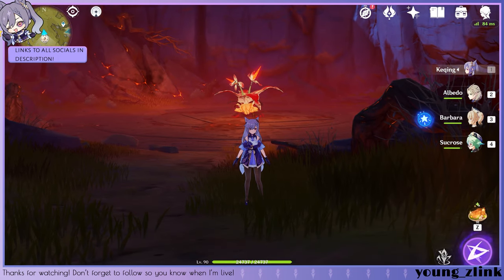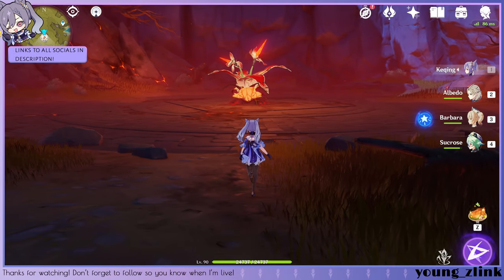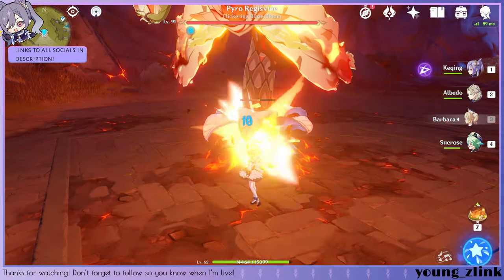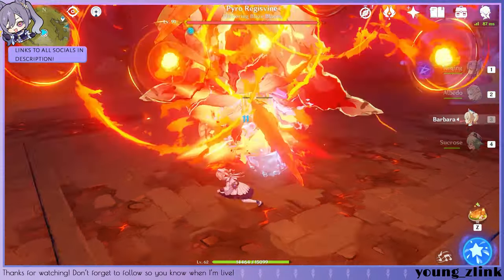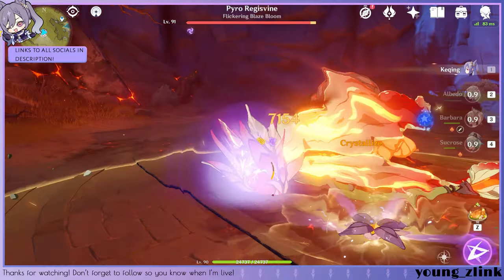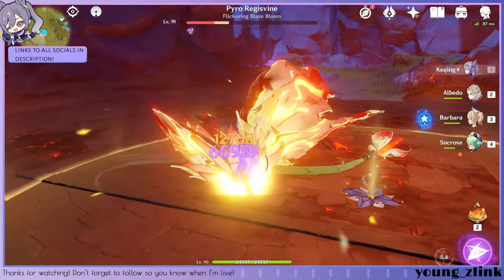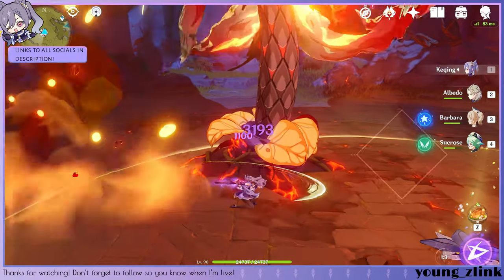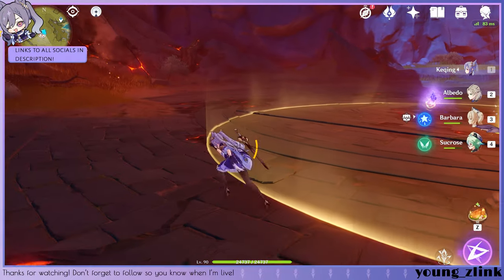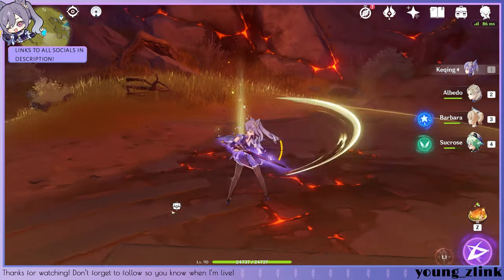Alright, so here we are at Pirate Regisvine. I have Barbara and Sucrose on my team. None of them have Thrilling Tales of Dragon Slayers. Sucrose is here to swirl away the hydro that Barbara inflicts. Let's break the core. You've got to make sure to place the Albedo skill far away from it or else it disappears for some reason. Can we one-cycle this? Just barely, with that last Albedo proc. And you see how we did that technique there? We place Keqing's E, press on his blossom, then press Keqing's E again, and then we go ham with the electro proc.